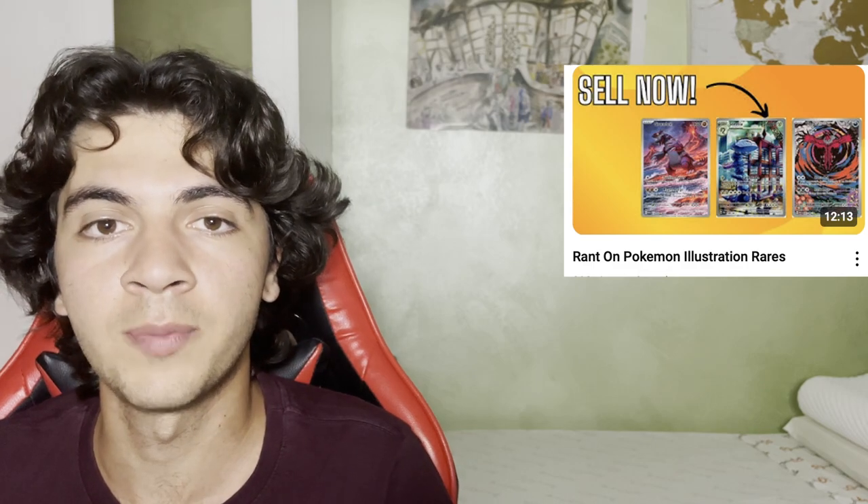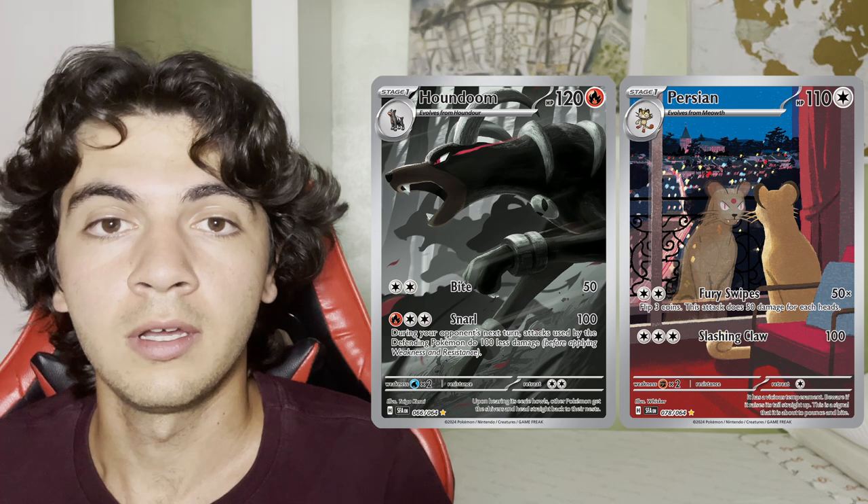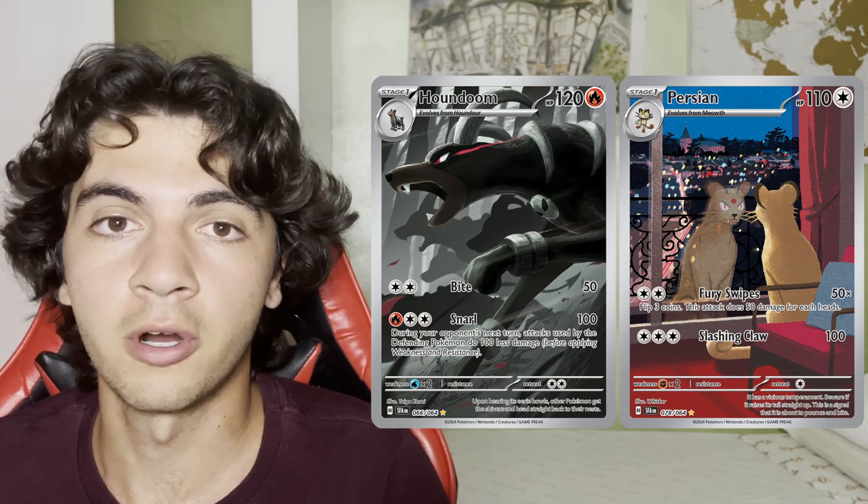Moving on to Illustration Rares — which we have seen in the Skyline Valor era be quite a surprise in terms of price and artwork — people are starting to love them. I've made different videos about it, especially regarding Paradox Rift, which has the top pull rate for illustration rares when pulling a specific one alongside Paldea Evolved. But enough on that — let's focus on Shattered Fable. We have the Persian and the Haudum illustration rares leading the charts at $30 and $25 respectively.